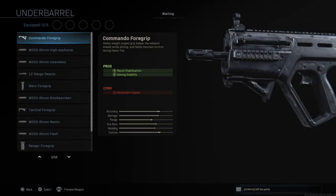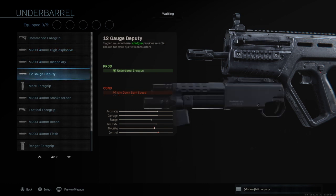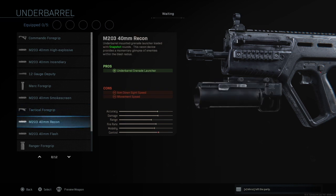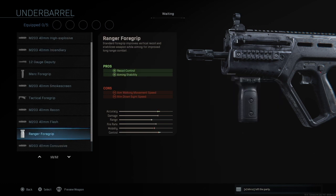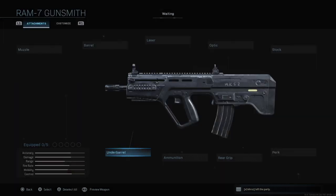And then finally we have our under barrel options: the Commando Foregrip, M203 High Explosive Rounds, Incendiary Rounds, Shotgun Edition, Merc Foregrip, Under Barrel Smokescreen, Tactical Foregrip, the Recon Scope with Snapshot Rounds, Flash, Ranger Foregrip, Concussive Grenades, and Operator Foregrip.